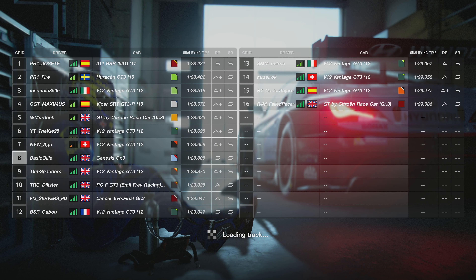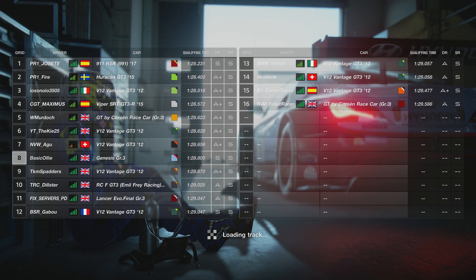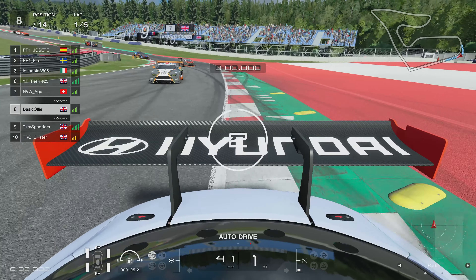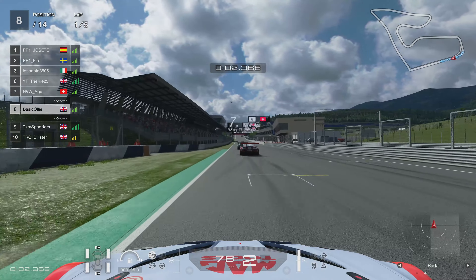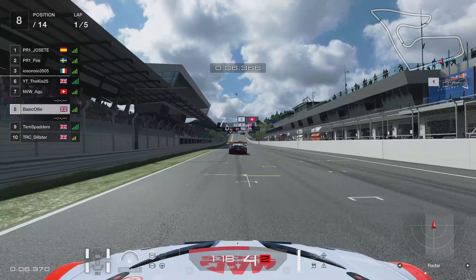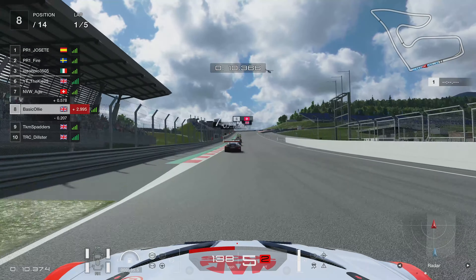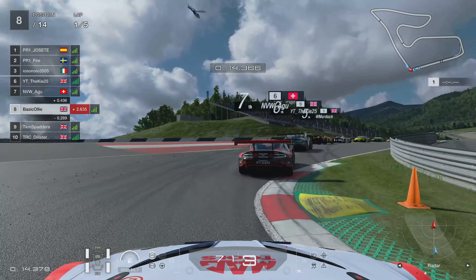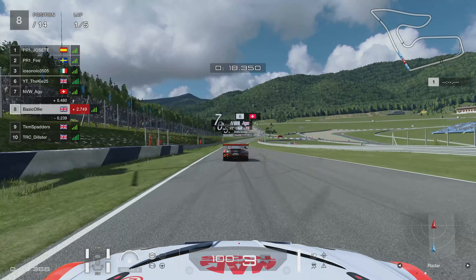We're on lap two now, and we're going to go across the line here. We go side-by-side and I almost just get the win, but I lose out by 14 — was it 4,400s? I can't quite read it, but that's close. I'll take a P2. But I decided to join a Daily Race B, and yes, there are some big names in here.